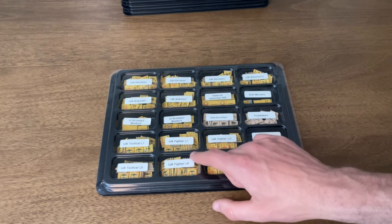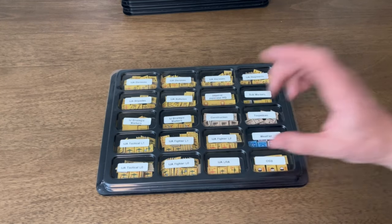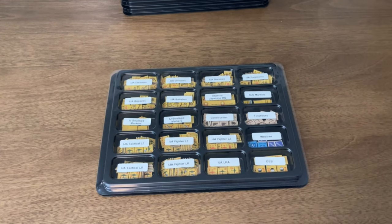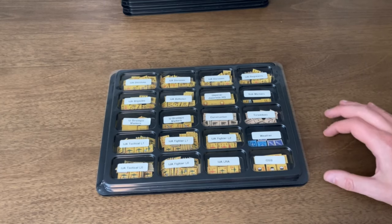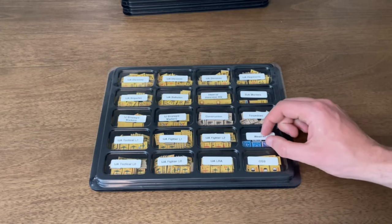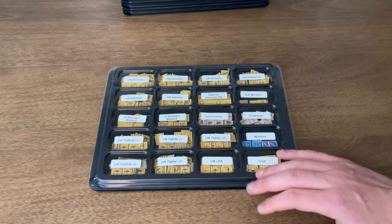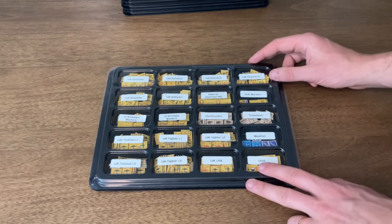Each air counter is about a wing — every step is roughly 12 to 15 aircraft and each counter has six steps, so it's about an air wing. There are some weather tokens in that tray as well. I just wanted to make sure everything was filled and I didn't waste any space, because it's prime real estate with these five trays.